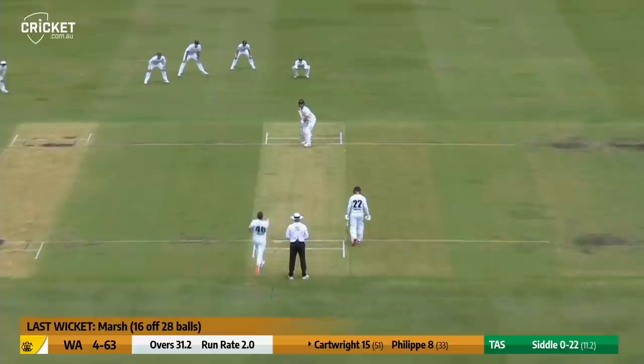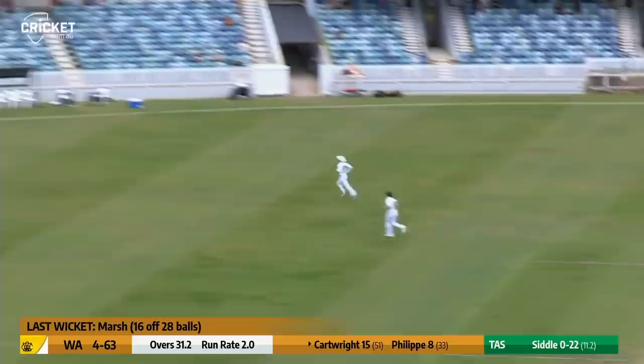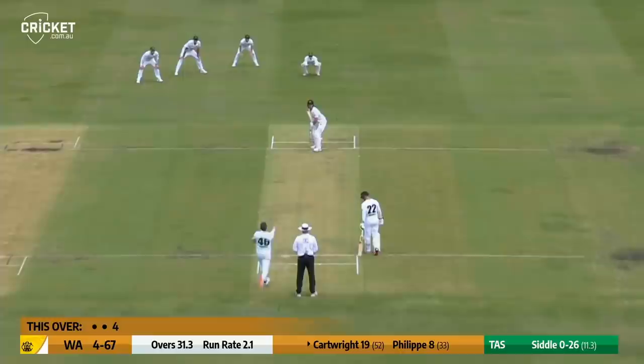Short and wide outside the off stump — it was in the air, but it's into a gap, and Cartwright benefits from some width. Three slips and a gully hoping for an outside edge; they don't get one, and that is a commanding off-drive from Cartwright, bringing it off to the boundary.